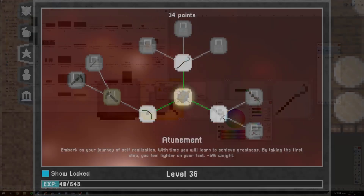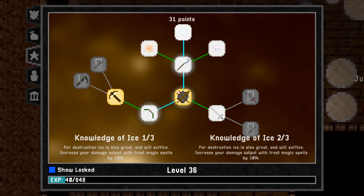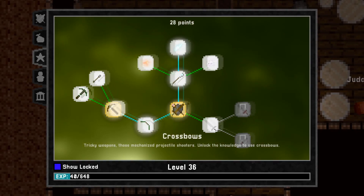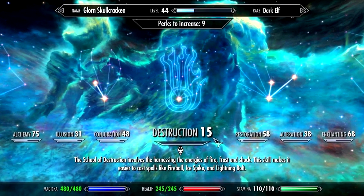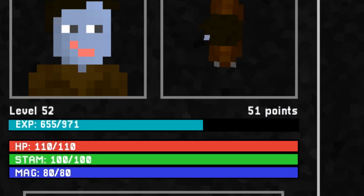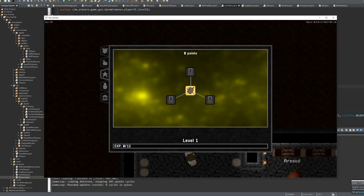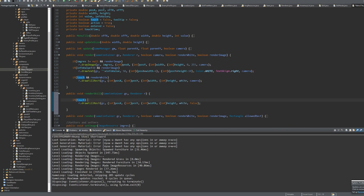That would be kind of boring. You can hover over the icons and you'll get the title and description down below. If this looks a bit familiar, that might be because I've taken some inspiration from the way Skyrim does skills. But in Skyrim, you're also allowed to add 10 points to either HP, stamina or magicka, and I'm not sure how I want to add those non-combat skills into this system.